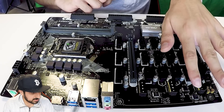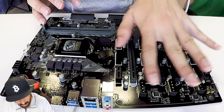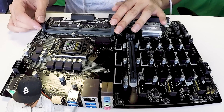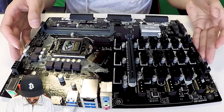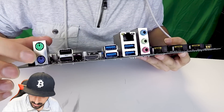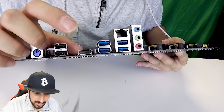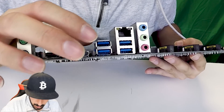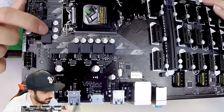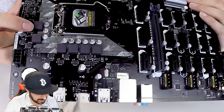There are also auxiliary power ports that can be used to power risers. You have two DIMM slots for RAM — pretty basic. On the I/O panel up front, there's an old-school PS/2 mouse and keyboard connector, HDMI, two USB 2.0 ports, four USB 3.0 ports, and an Ethernet connection. The capacitors look to be pretty high quality — standard for gaming motherboards these days, but good to have on a mining motherboard as well.